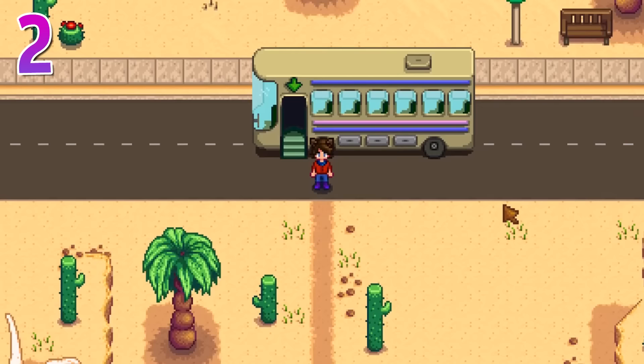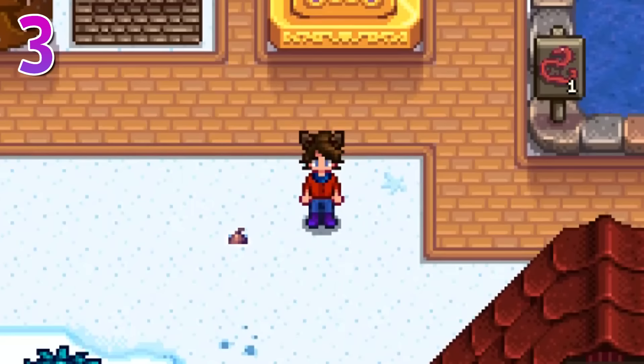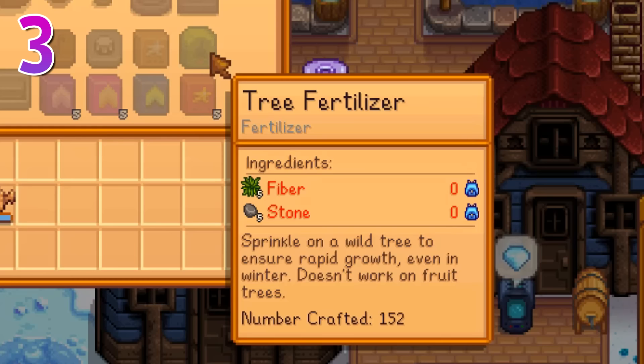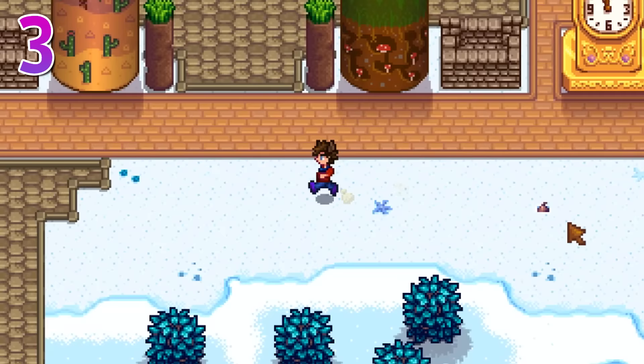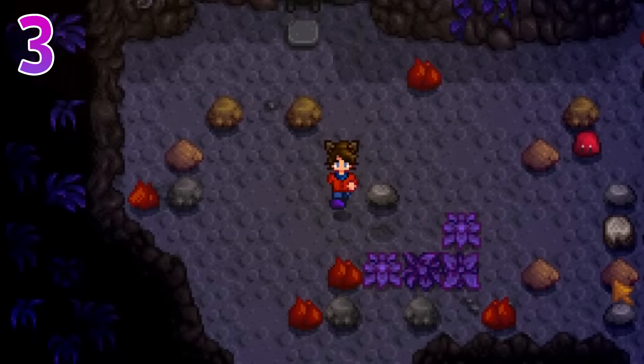Speaking of the Skull Cavern, the desert is also completely unchanged no matter what season it is, so you can still grow trees there and tap them as well. You are still able to grow trees back on your farm, but only if they have tree fertilizer, which is unlocked at level 7 foraging. Although you can't find fiber on your farm during winter, you can easily grind for it on floors 20 to 30, or 80 to 110 of the mines.